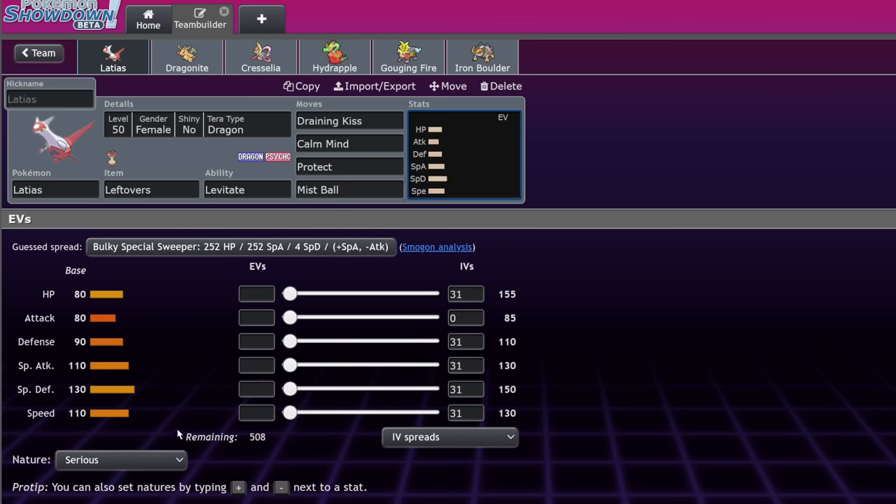Scrafty is 'yeah sure I guess.' Minccino is good luck. Reuniclus is 'yeah sure I guess' — it has Expanding Force. Galvantula is good luck; yes it's an Electric type but it's in competition with Raging Bolt now, so it's really hard to choose the Bug type over the Electric Dragon.